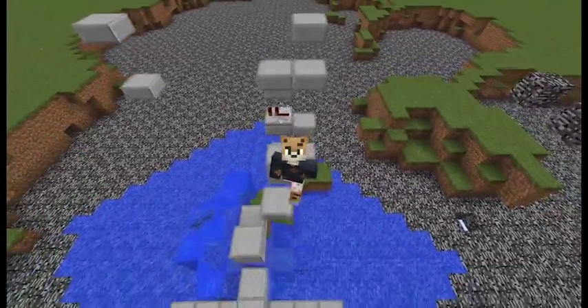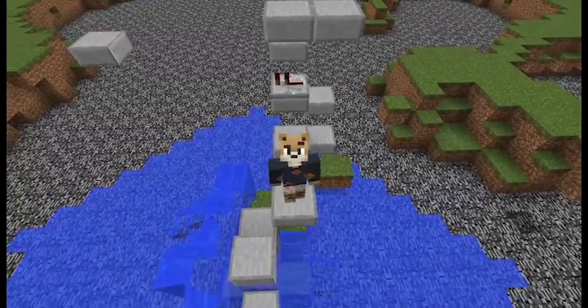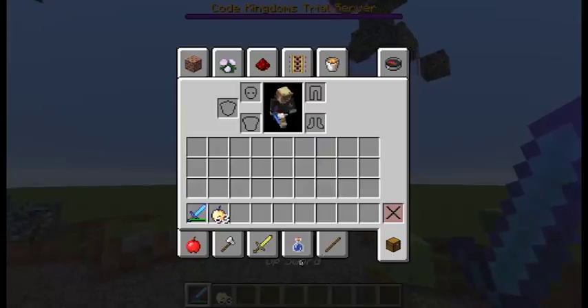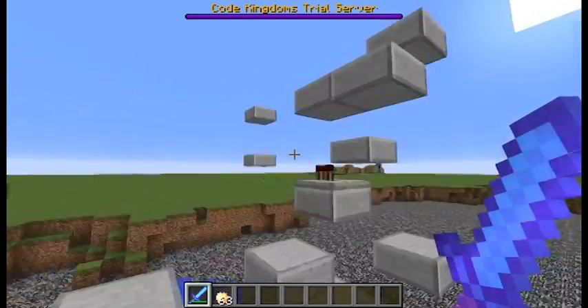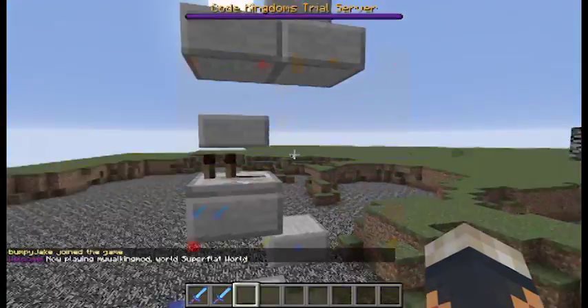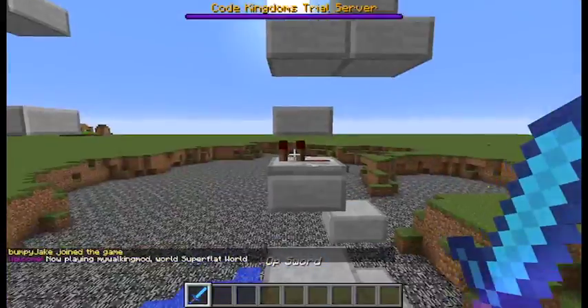I've made a few things and I'm going to show you what they are today. First of all, what I've got is this OP sword — you can see it has sharpness and looting. I've got it set up so it automatically gives it to me, because if I clear my inventory, click the server, and join the server again, I automatically have another one. I have two for some reason — the more the merrier I guess.